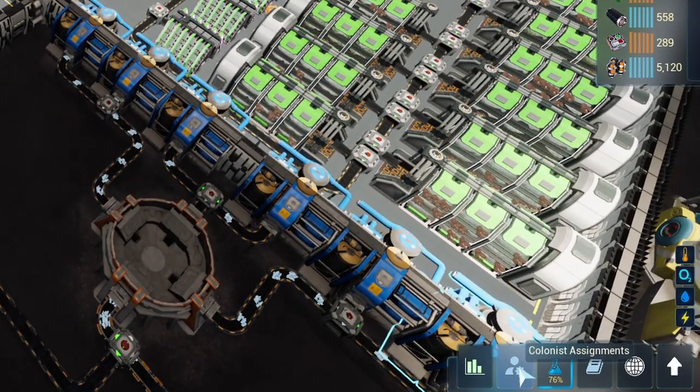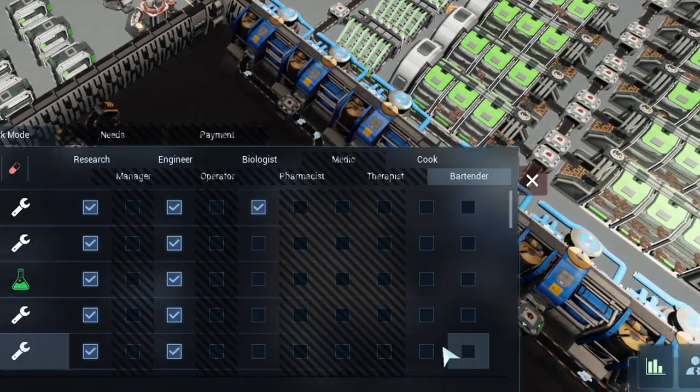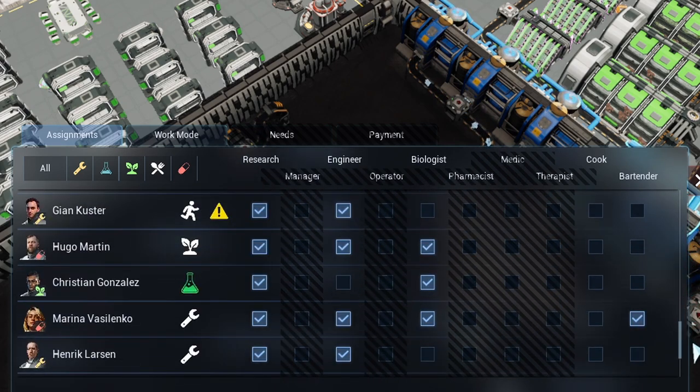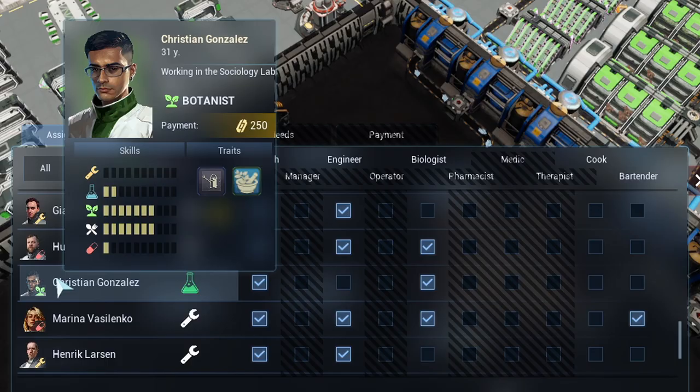There's a button on the main screen that allows you to assign what colonists do what job. Check them over and set what they're allowed to do. The more points they have in the job field, the faster they work, so it makes sense to have your researchers only doing research.